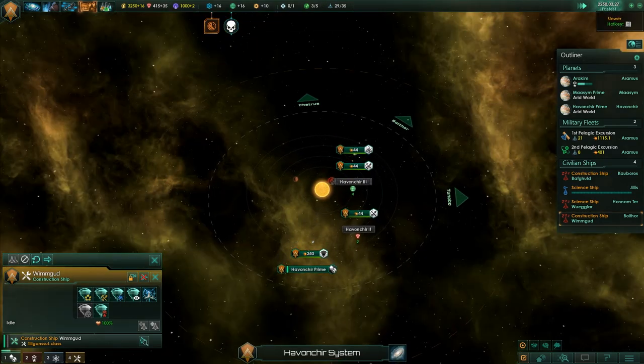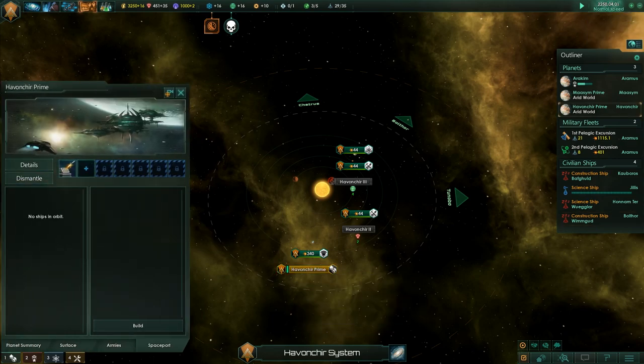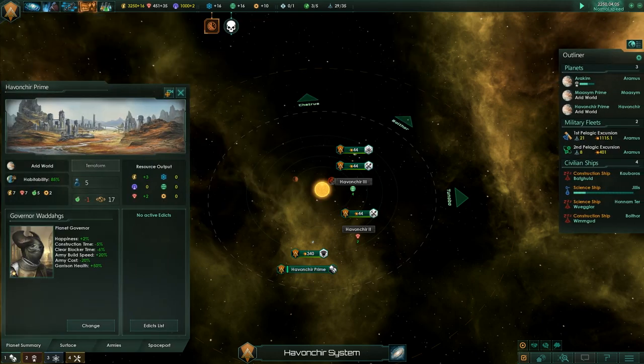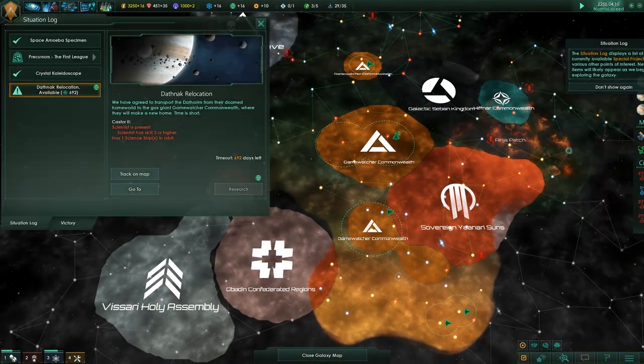Outside of that event, fallen empires can also become awakened empires should certain conditions be met. They will essentially gain new traits and new goals, and will once again begin expanding and growing their empire.